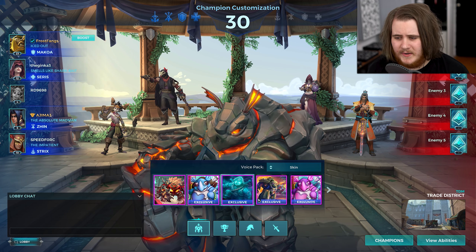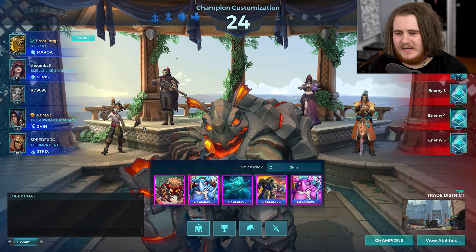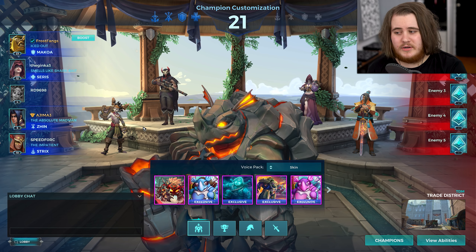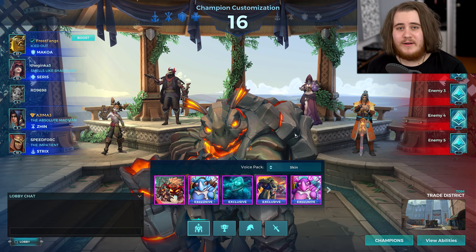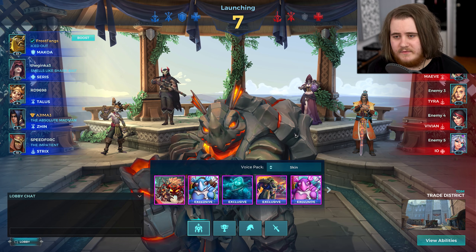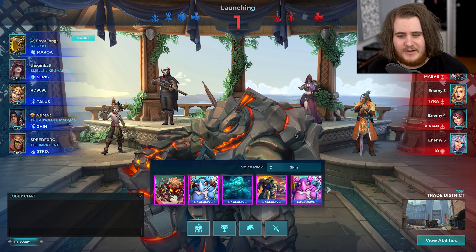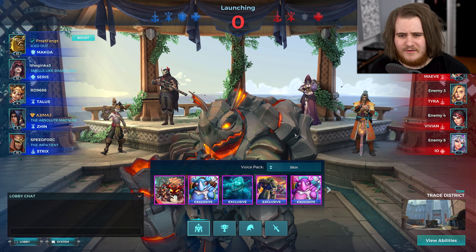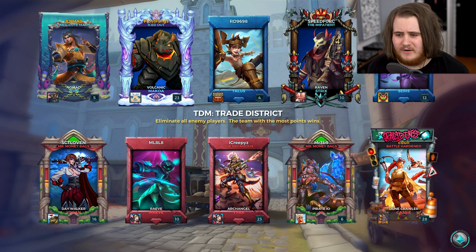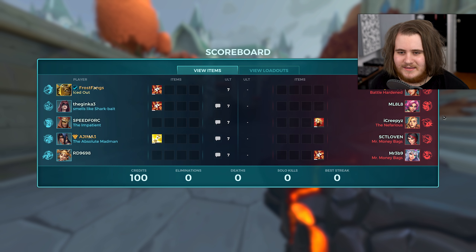We've got TDM Trade District as the map. I'll just stick with the Volcanic skin - I guess this is the OG Makoa skin. We've got a Ceres with a Zinn, a Strix, and we're going to have a Talos. This is the situation where I'll use the one with the shorter cooldown because this way we might actually get a chance to hook people off the map. We're up against Cassie, Maeve, Tyra, Vivian and Ayo - that's actually pretty good. The only people who can get back on are Maeve and Ayo, but Tyra, Vivian and Cassie have quite a hard time. Tyra and Vivian literally just can't get back if you hook them off - they have no movement abilities.